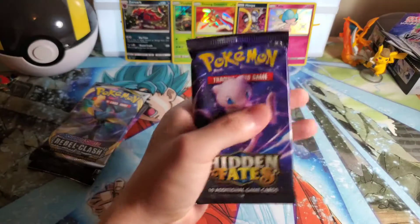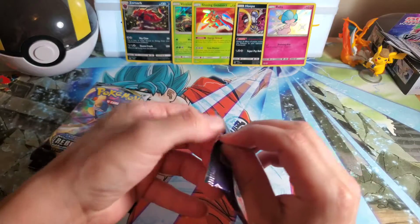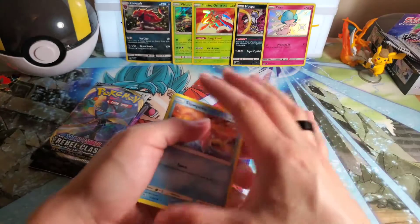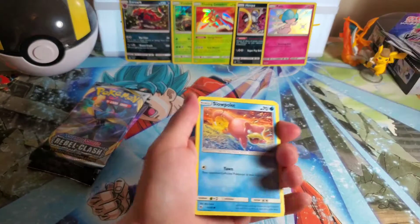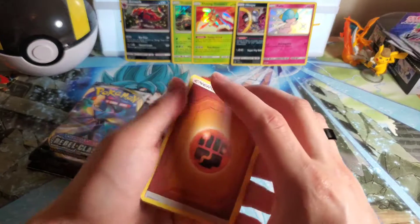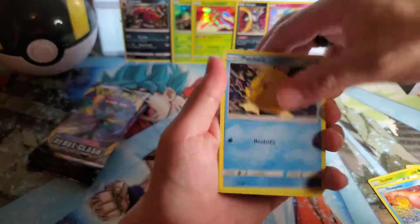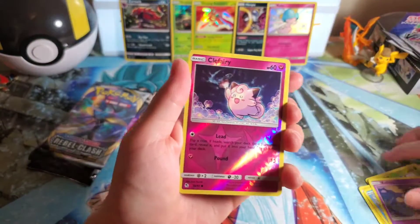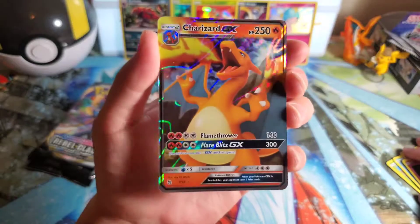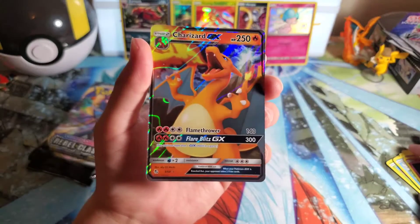Moving on to Hidden Fates — back with the shininess! Hopefully we can pull something. We did pull all three legendary birds variants from this set, plus the promotional one. It's been a while since we did that Elite Trainer Box opening so I don't fully remember. Okay, water energy — Fighting, Sabrina, Slowpoke. Hopefully we can get another shiny in the back. We got something — it's Charizard! Hidden Fates always pulling the goods. We already pulled this card though.